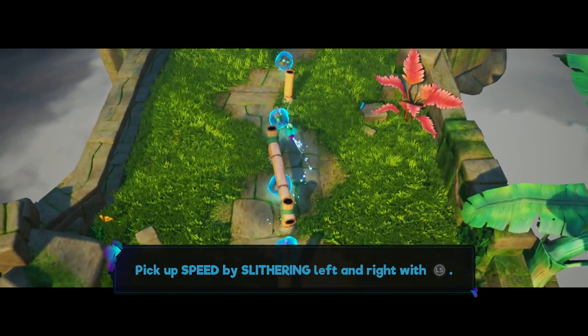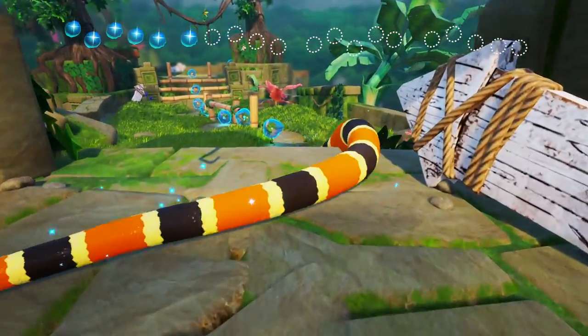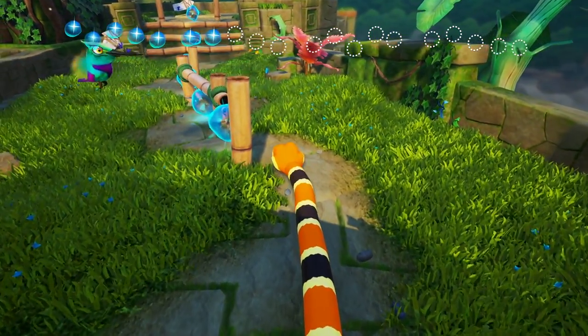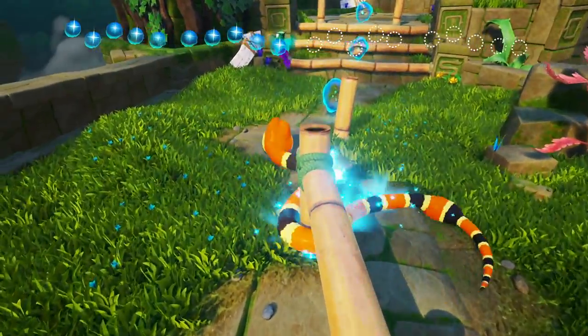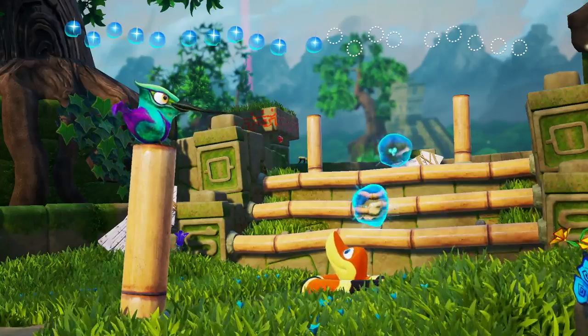Pick up speed by slithering left to right. Let's try this out. Slither — so you go a lot faster the sharper you go. That's cool, it feels really neat. The rumble feels really good too. Whoa, we slithered up!